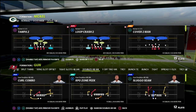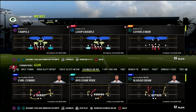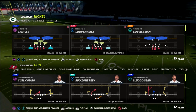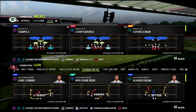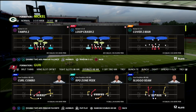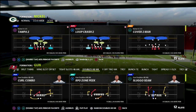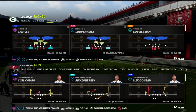Today we're talking about trips and defending three wide receiver sets using match coverage. My favorite coverage in the game right now is the cover four show two out of the nickel 335 wide. I did a major update to this defense in our Patreon membership and I'm going to be doing more videos on it because I think it's really that important to understand.